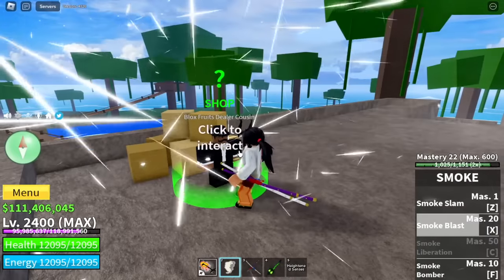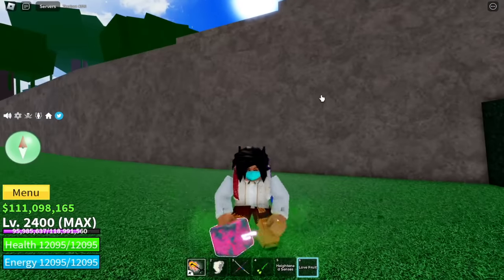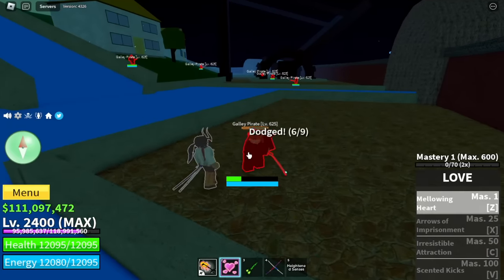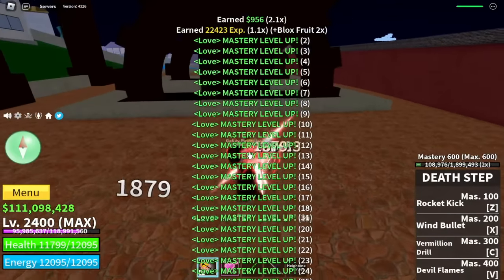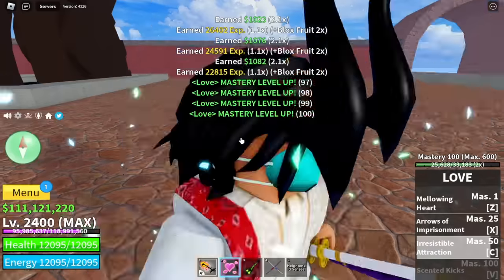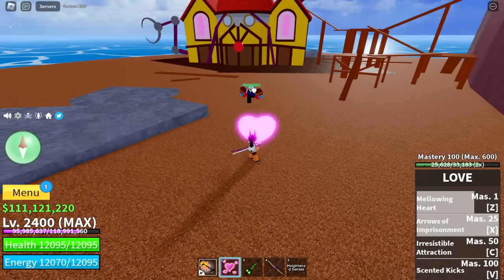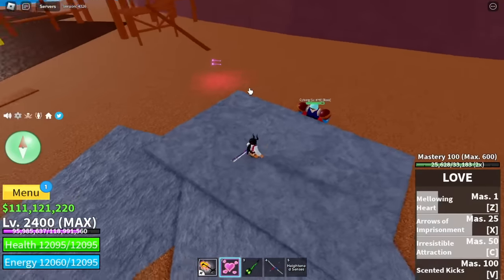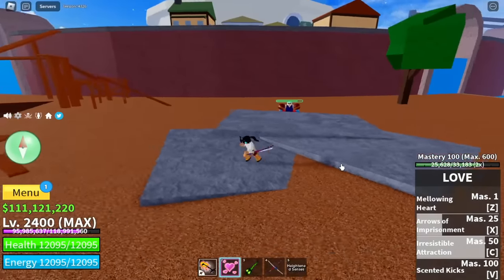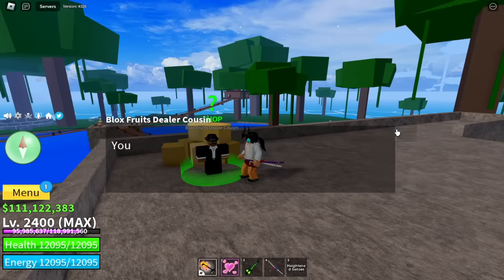Okay, so for our sixth fruit let's talk to our Blox Fruits cousin dealer. We got the love fruit. Let's just showcase it. I have no problems grinding mastery because if you just go to fountain city, it's very easy to defeat them. We already got 100 mastery. This is the Z skill — the mellowing heart. Next is the arrow of imprisonment. What I like with this fruit is every skill will petrify your enemy — turn to stone. And for the last skill, the scented kicks. Time to move on, bye bye love fruit.